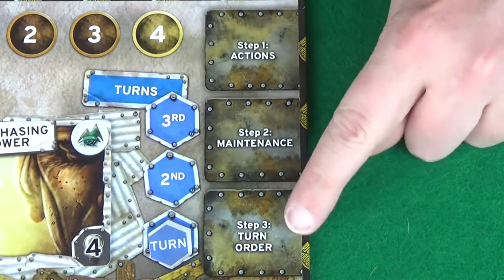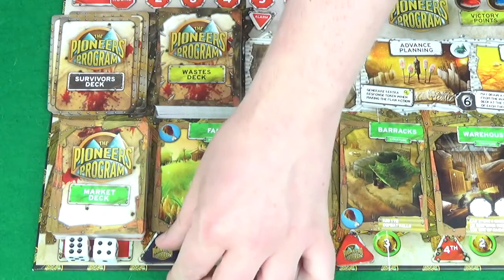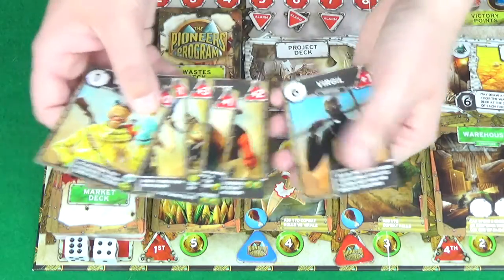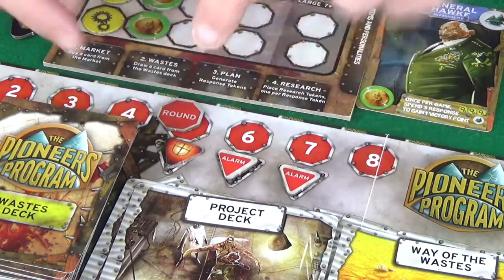The final step is to determine turn order. You'll follow the same player order as during the actions phase, using survivor cards to determine that. You place your player token on the first available space, and also return your survivor card to the survivors deck. Starting with the player in the first turn order space, they take their player token back, take the survivors deck, and pick which survivor they want to use for the coming round as their deputy. Once everyone has picked their survivor, you move the round marker. If you move on to a round with an alarm underneath, you'll reveal that alarm. Then move back to step one of your new round.